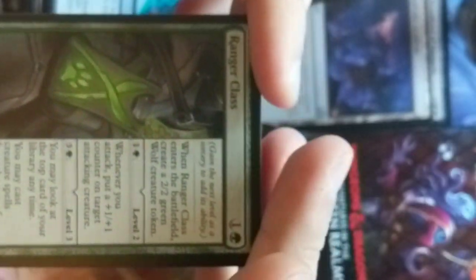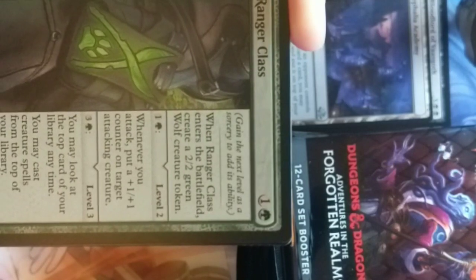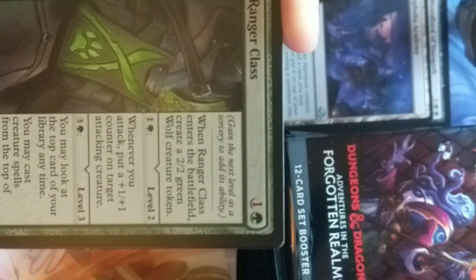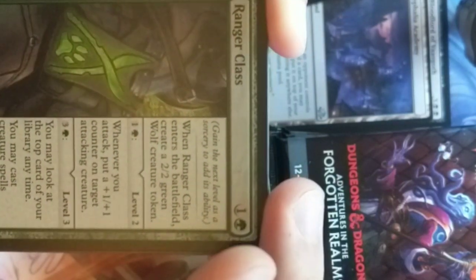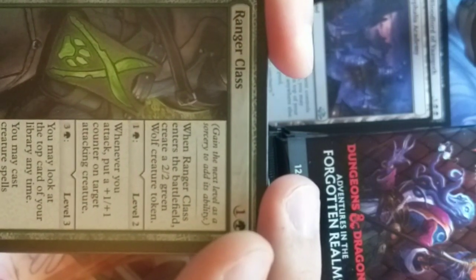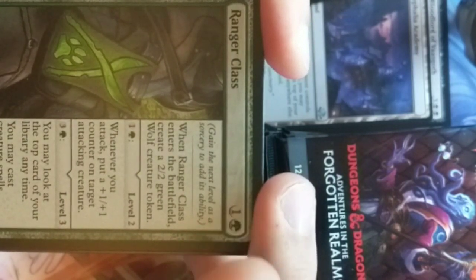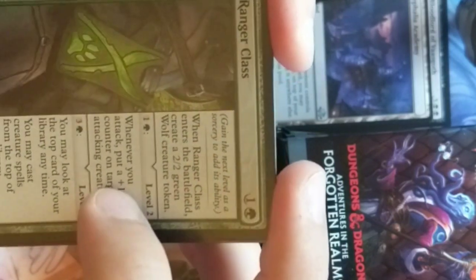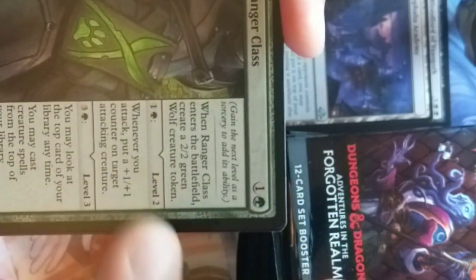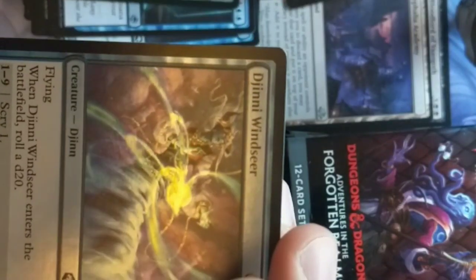Ranger class is a rare. When Ranger enters the battlefield, create a 2/2 companion creature wolf. When you attack, put a +1/+1 counter on target attacking creature. That's kind of bonkers for cheap. Level three: you may look at the top card of your library at any time, and you may cast creature spells from the top of your library. You get all these abilities cumulatively even at level three. Ranger's bonkers — that's a good card.